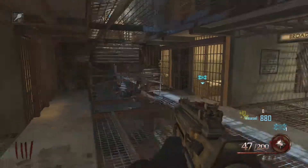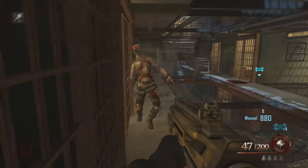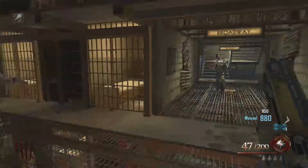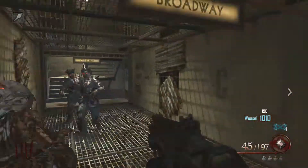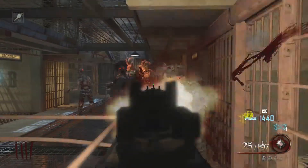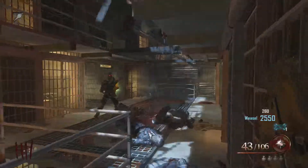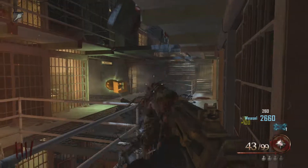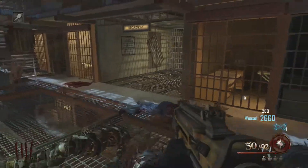First place you want to go to is Broadway, and you want to kill zombies in this little room near the hellhound. You can tell if it's a hellhound room by seeing the red fire dog symbol on there. You have to kill six zombies — I've counted numerous times — for it to come out.